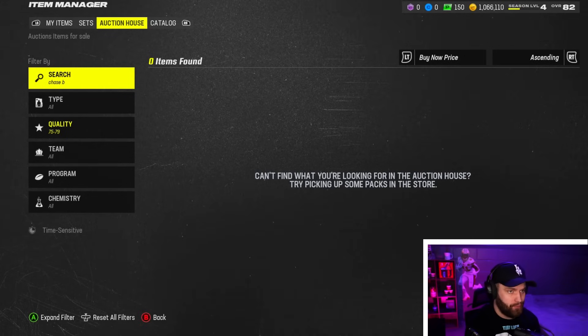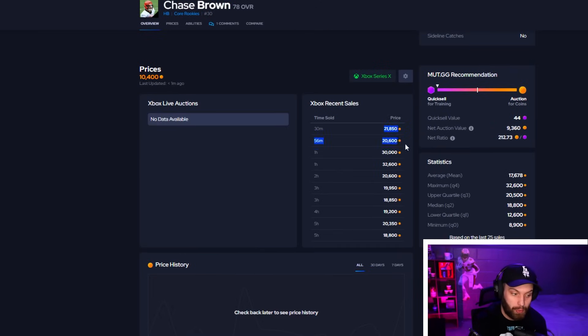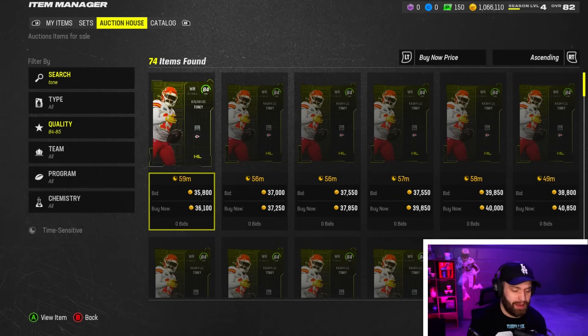Our only card under 80 overall is rookie Chase Brown. I didn't enjoy the DeAndre Swift free card, but Chase Brown is elite if you want two running backs. He has 86 speed — there's only one other card in the game with that, and it's the 700k Tyree Hill. He's going for around 19-20k and there's a reason — game recognizes game. If you pull this card do not quick sell it. In any double backfield he is elite.